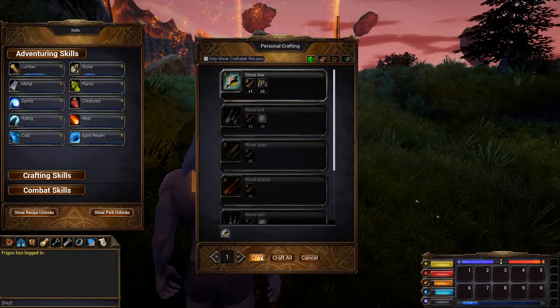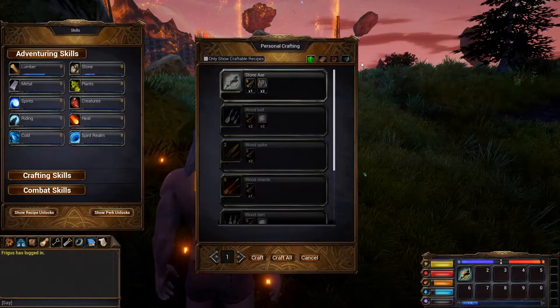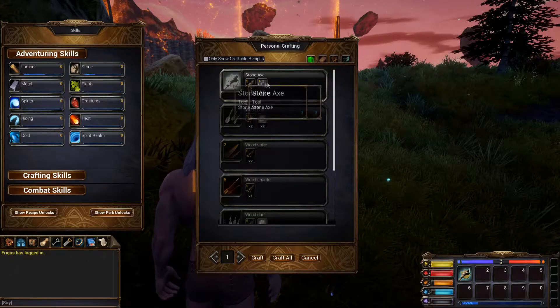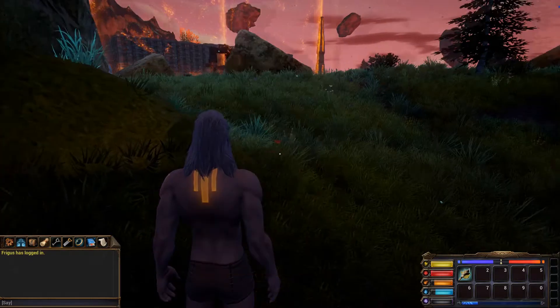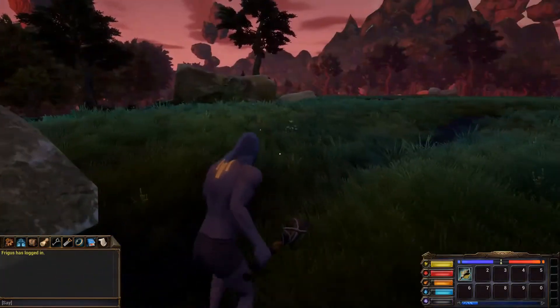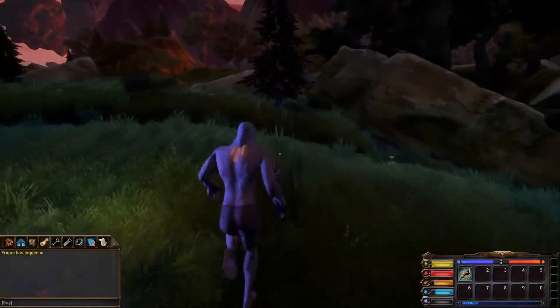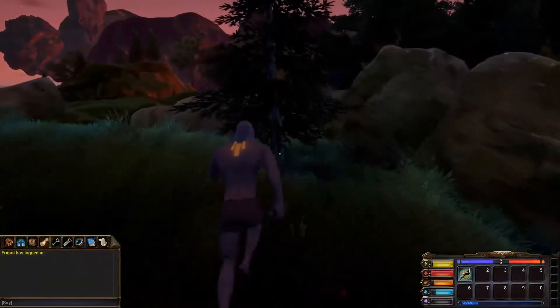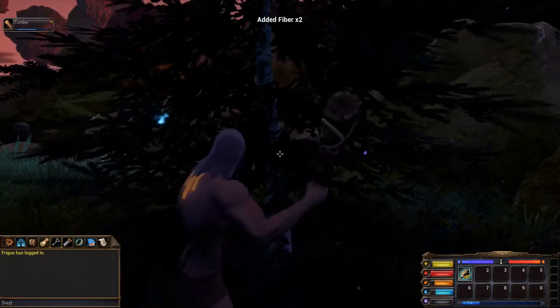We're going to do the stone axe crafting — the very first item you want to make because it's going to give you all your sticks and everything you need. You can also create a stone pickaxe once your lumbering skill is high enough. You can start crafting stone picks and hammering away on rocks, but that gets into mining, which will be covered in a separate video.